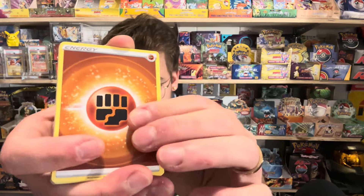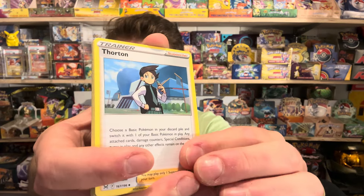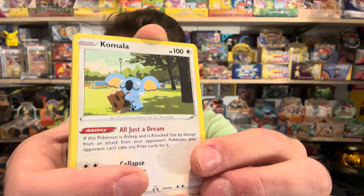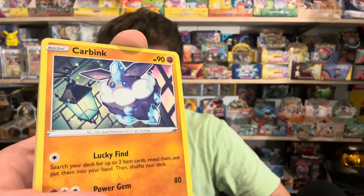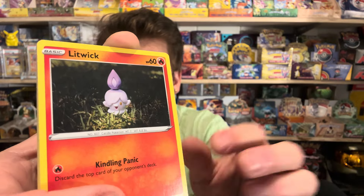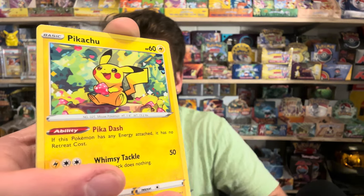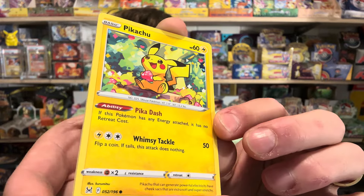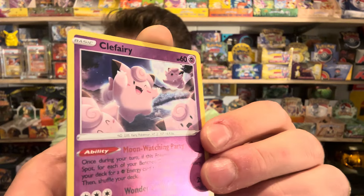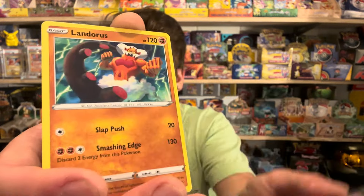That's awesome that we're just pulling banger after banger — did not expect that. Thornton — don't have that trainer. Kamala — don't have that one. Car Bank, Luvdisc, Oddish, Litwick, Jynx. Oh look at this cute Pikachu, he's so cute. Reverse Clefairy — don't know if I have that reverse. And we got a regular rare Landorus — I might not have that either.